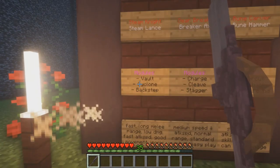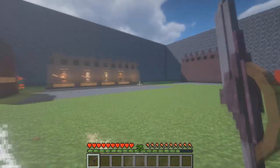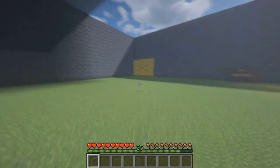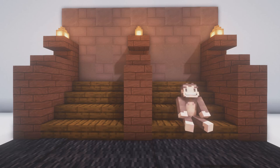For example, the steam lance class would be under the fighter archetype and have the subclass named something like a steam knight, and you can use any steam lance you find. The current planned modules for the steam lance are a vault, a spin, and a back step, and on the sample shown here we have the vault. But enough about planning — I want to see some content.